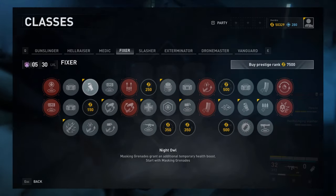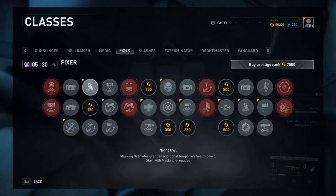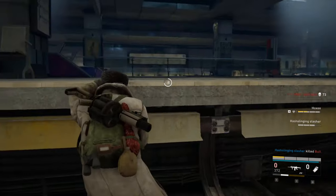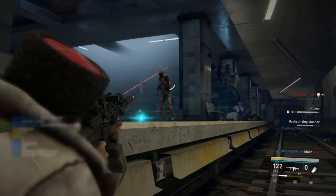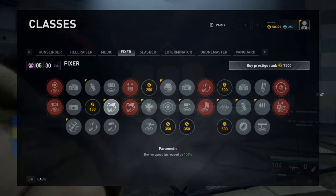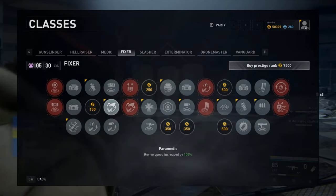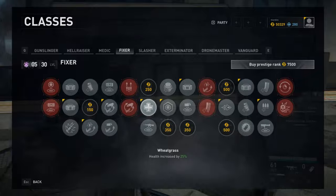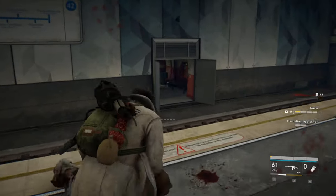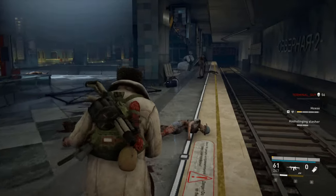Next up is Night Owl, which makes masking grenades grant an additional temporary health boost. This will allow you to take a few extra hits once the masking effect wears off if you are still in an undesirable situation. I rarely found the side effect perk to be useful. Next up, again go with Paramedic and then Wheatgrass like in the previous build. Combining Paramedic with masking grenades allows you to easily slip in and revive someone, or if you are out of grenades, the instant timer will allow you to quickly slip in and revive a downed teammate.